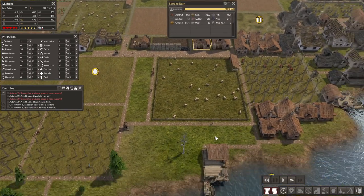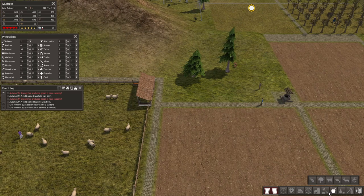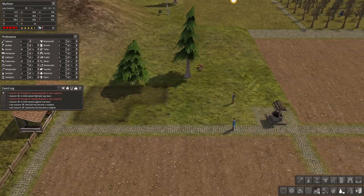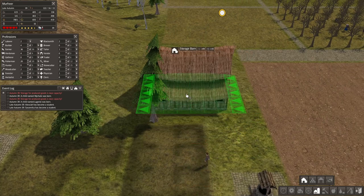Our storage barns were getting quite full pretty fast because we are gathering loads of materials and food. So I quickly built another tailor for the textiles we are getting from the sheep, but I paused it because we don't have enough laborers. I also built another storage barn.